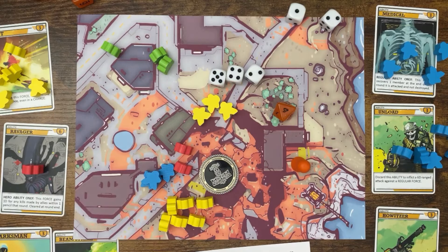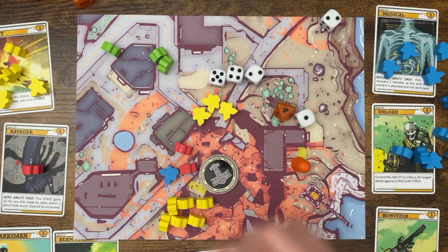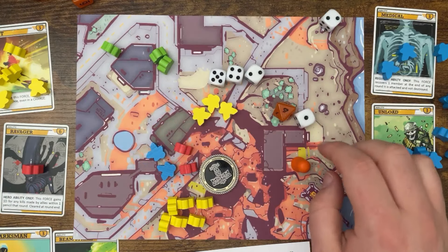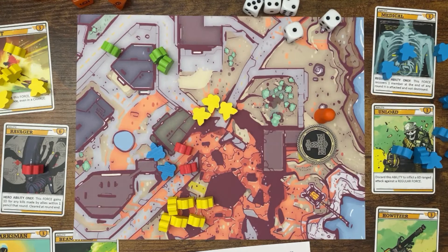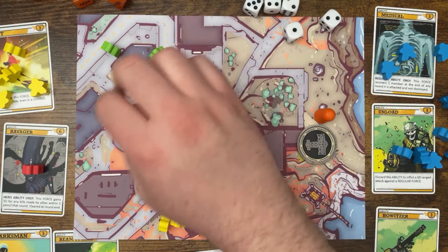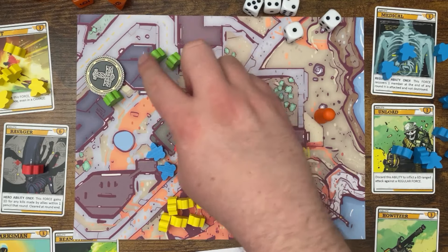The foot soldiers have a medical ability, meaning they can potentially come back, but with two juggers coming at them it doesn't look good. The juggers attack with one — that's two hits. The juggers also have a hero ability: they gain 1d dice whenever any are killed within one red zone. One soldier survives and recovers at the end of the round thanks to the medical ability. The tanks now look for their shot.